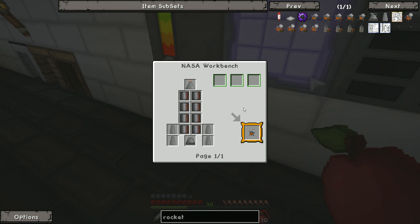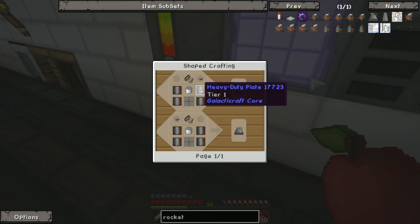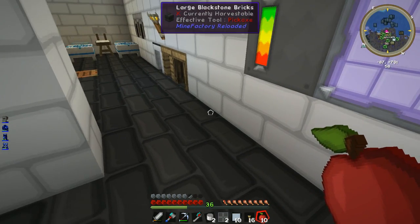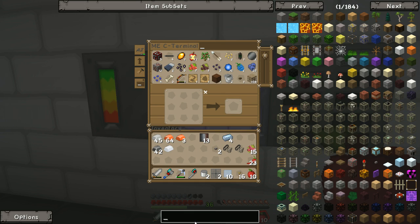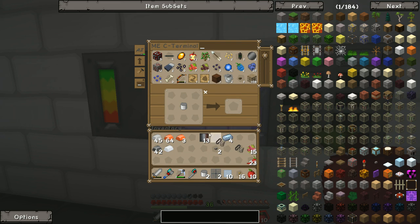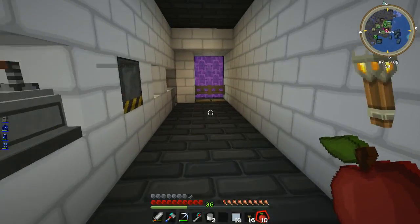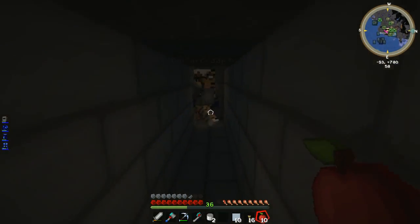We just need now to make our compressed materials — which we've got — so we are good to go, we can make the rocket things now. I keep forgetting I can make it all in there. There we go — right, we have one rocket engine... we have two rocket engines and two rocket nose cones!